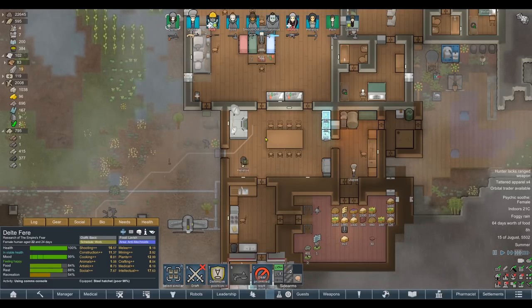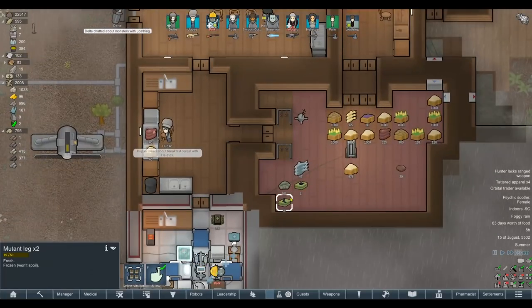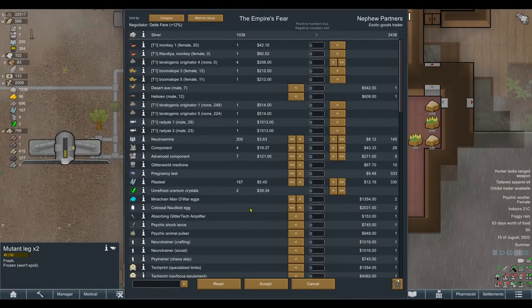Let's see what they've got. We've got 1,038 silver - not fantastic, but I'm sure we've got stuff to trade. They sell some components; buying basic components probably wouldn't hurt since we still can't craft them. We've got plasteel. The uranium crystals sell for 79 a piece - we should probably refine them and see if the uranium we get from refining is worth more than 40 silver per thing.